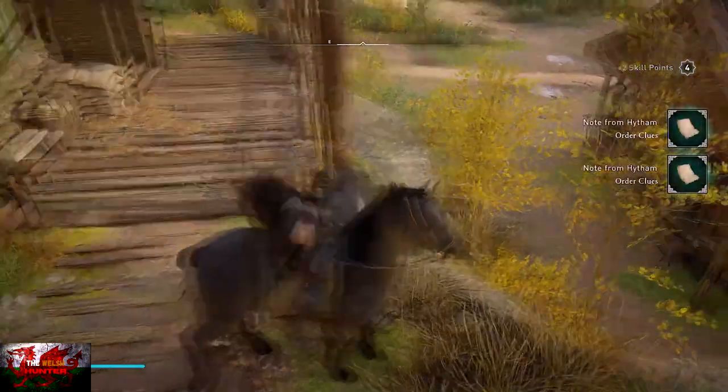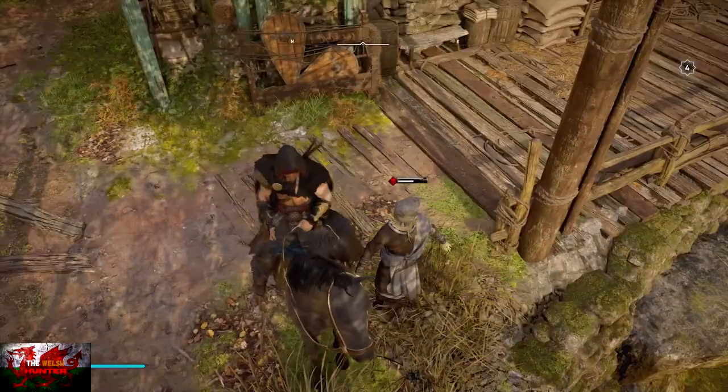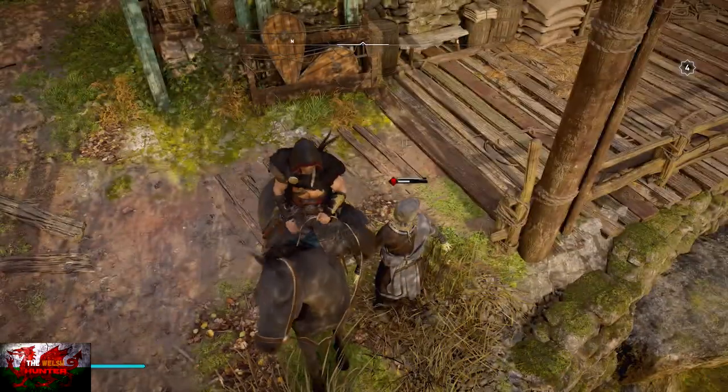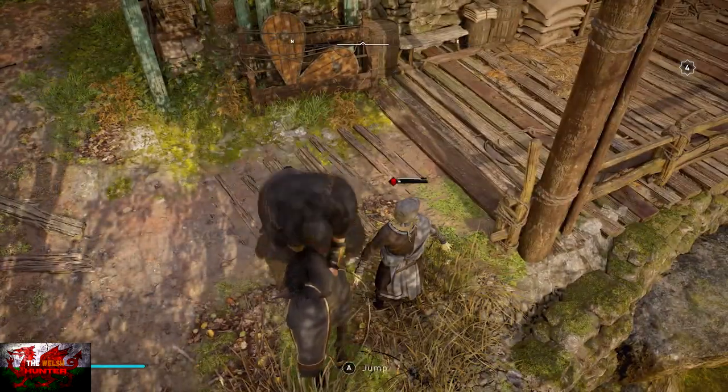When the dummy's health is almost gone, press B to stand on your horse. As long as the assassinate prompt shows up, you can do it and unlock this achievement and trophy. Thornburg is the first place you can do it.